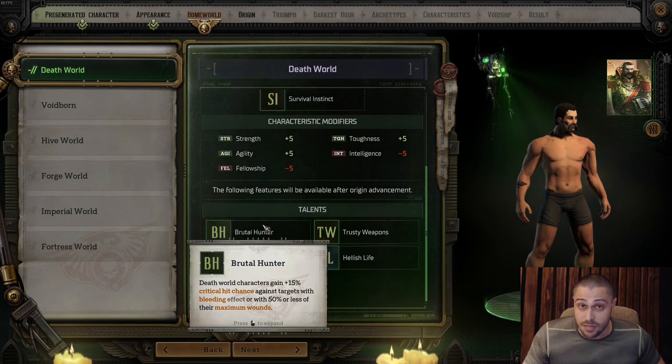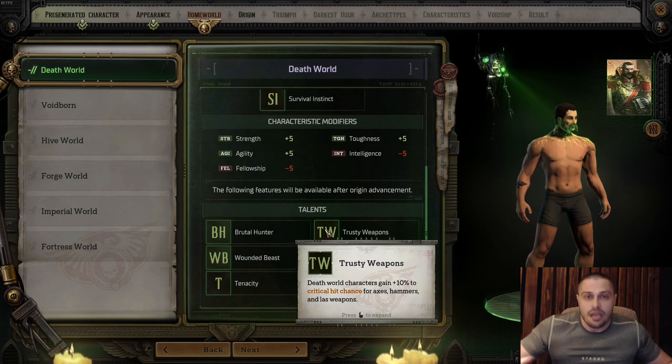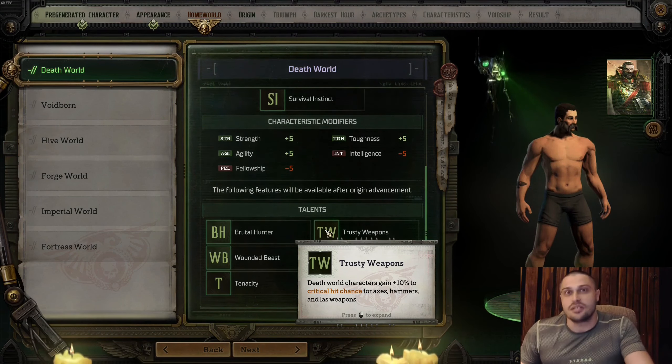Trusty Weapons: Death World characters gain 10% critical hit chance for axes, hammers, and laser weapons. This merges well with the characteristic modifiers when you want to play a big bulky Rogue Trader.